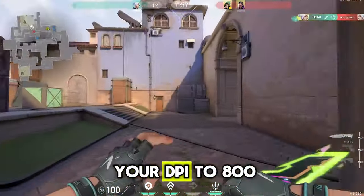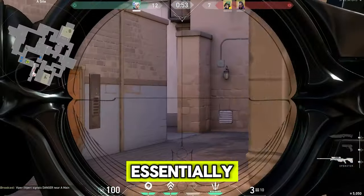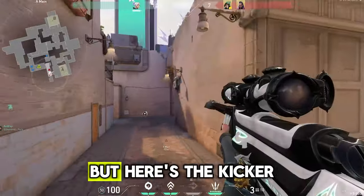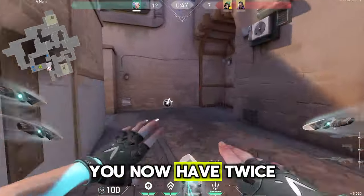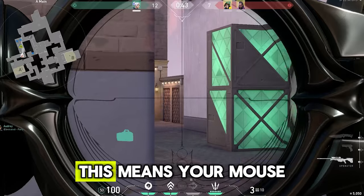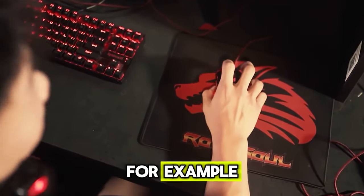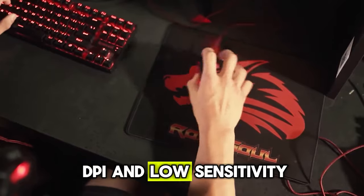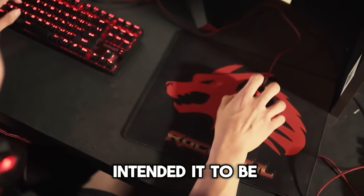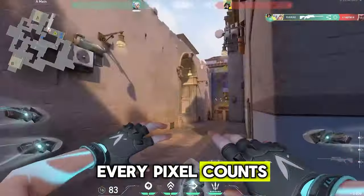Now imagine you double your DPI to 800 but half your in-game sensitivity. Essentially, you end up with the same centimeters per 360 rotation. But here's the kicker — you now have twice as many dots packed into that 1 inch of mouse movement. This means your mouse reports its movements more accurately. For example, if you're using low DPI and low sensitivity, your crosshair might end up a few pixels away from where you intended it to be.